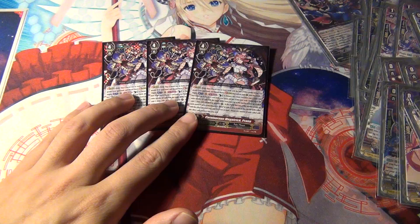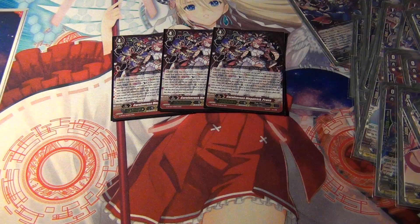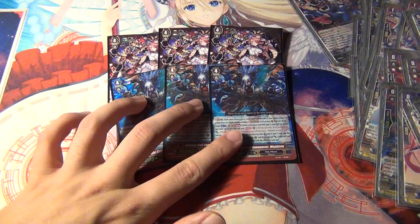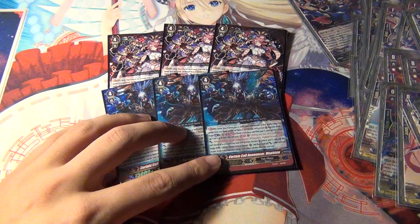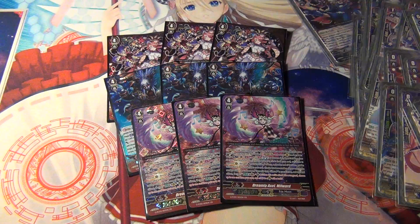For the Stride deck, it's pretty unique — Pale Moon has a lot of options now. I'm running three Carnivorous Megatrick Priyanna. She's pretty good; the only reason I don't run four is because I don't like that I have to take a card from my hand and put it into the Soul. Because of that negative aspect, I kept my three Mephistos in here. Mephisto is still a really good card — I like that he doesn't use Counter Blast, so there are situations where he can be more suited than Priyanna. I'm running both of them just to keep options open.